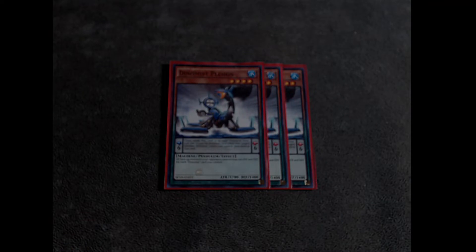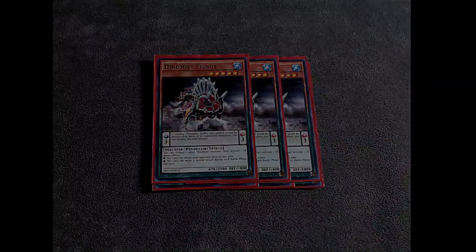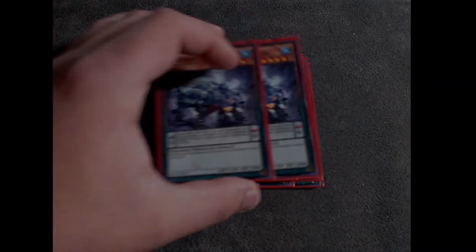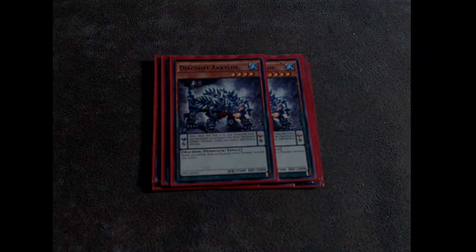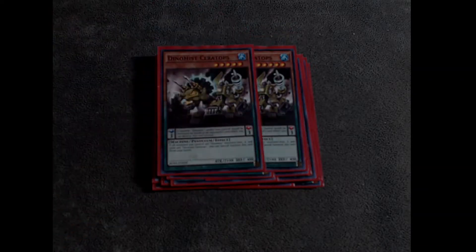Let's get into the deck profile. So three Petran, three Spinos, three Rex, two Inklos, two Brachian, and two Sirtops. That's basically a standard lineup. Most people usually just run one Inklos, but I still like running two because one is like a scale and then the other is for searching the monster.